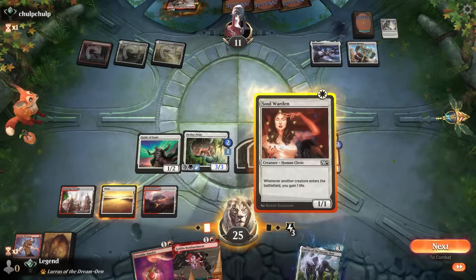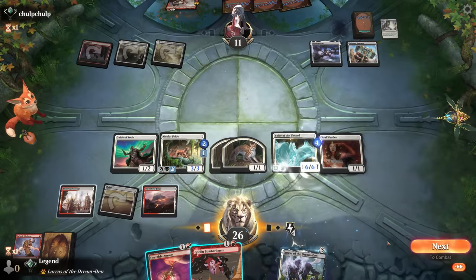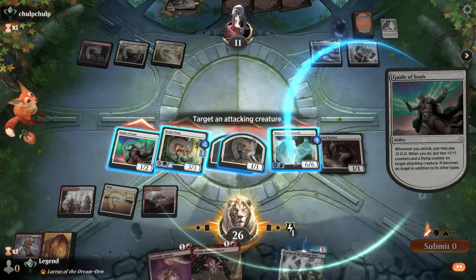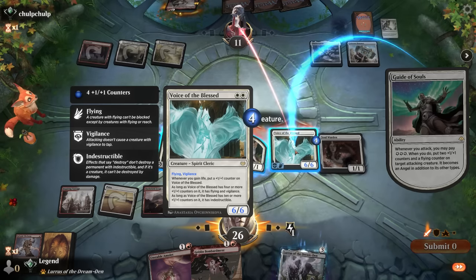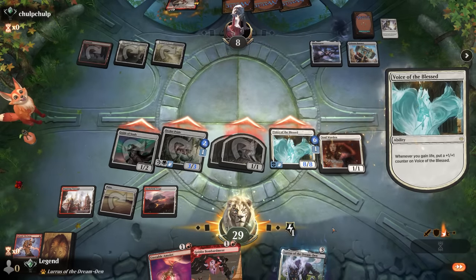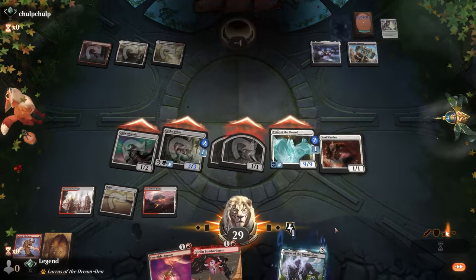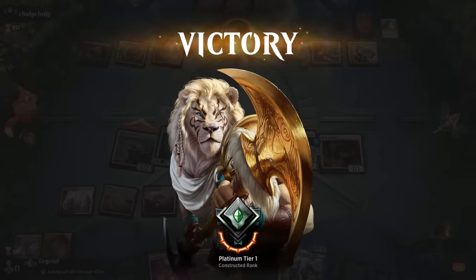Soulwarden is perfect too — gain more life and grow Voice of the Blessed. We attack, spend our energy, and the extra plus-1 counters mean Voice could become indestructible sooner. Opponent is already dead. We could still play second-main Bombardment to sack more creatures for more damage. A clean sweep — six in a row against a variety of archetypes. Historic is quite varied at the moment, making it a fun time to be playing Historic.